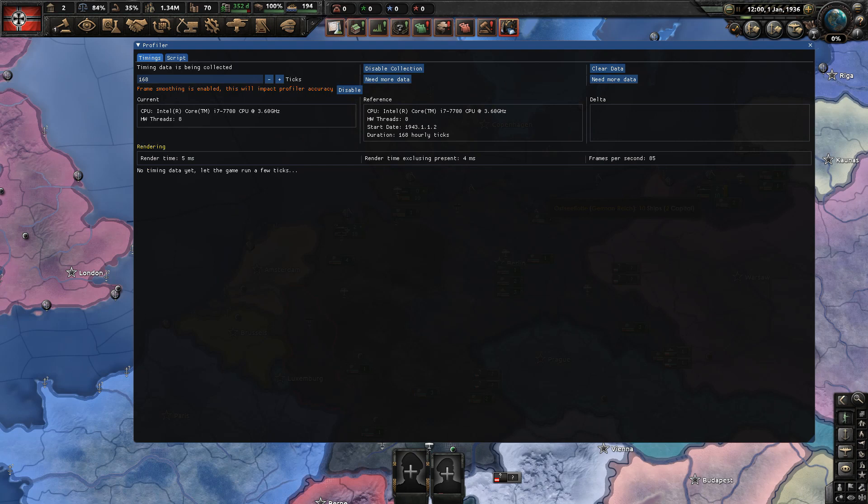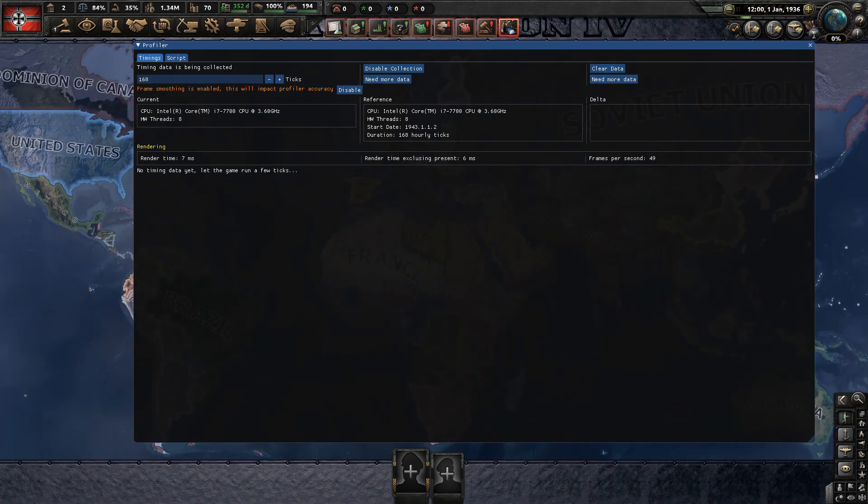Contrast those numbers with the ones from the current live build, Barbarossa 1.11.13. Note that Barbarossa denotes rendering performance in render time rather than frame time, which is only the GPU part, while Avalanche counts both CPU and GPU rendering time, so the numbers look different.